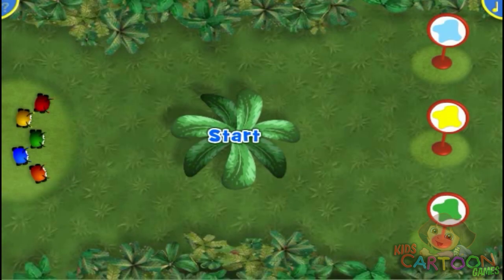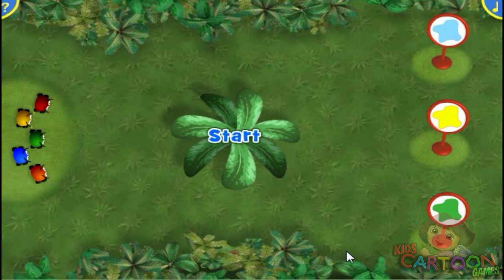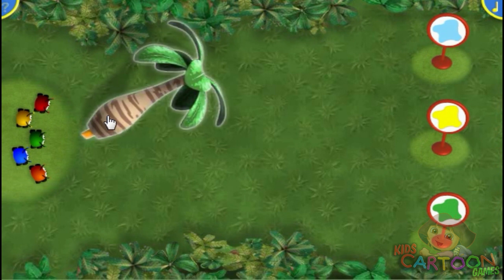Help the Beetle Bugs find their trail. Select the start button to begin. Nature is full of many beautiful colors. Select the palm tree pen, then draw a path that leads the Beetle Bugs to the sign that's as green as a grassy field.